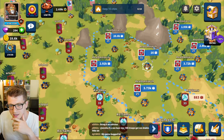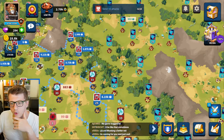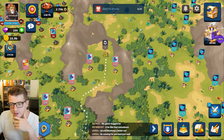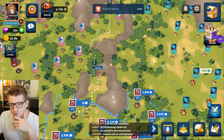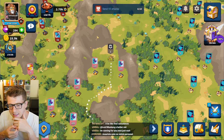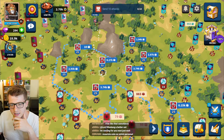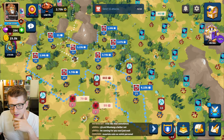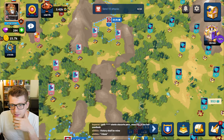This dude looks totally over-extended — he just grabbed a bunch of land and doesn't look like he's defending it very well, so that's going to be the strat. I'm going to leave a bunch of troops in these home base cities — send a couple thousand over here — bada bing bada boom, we got the victory. Now we have 20,000 troops chilling.